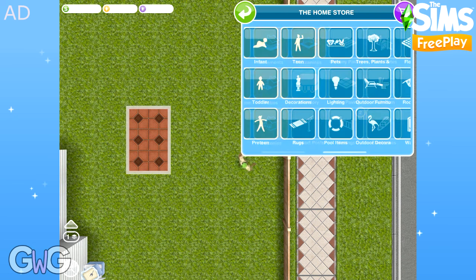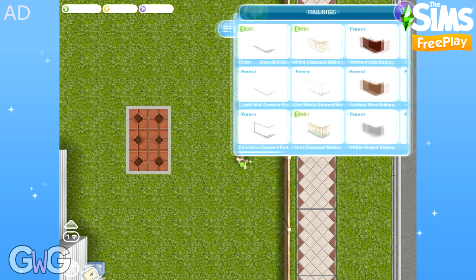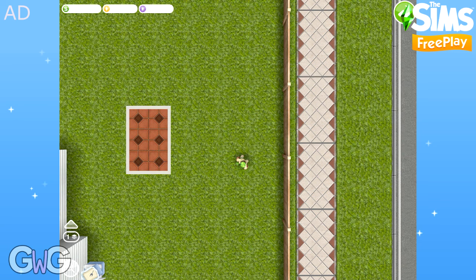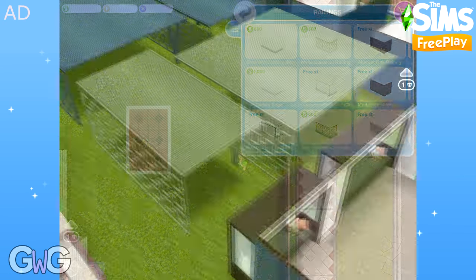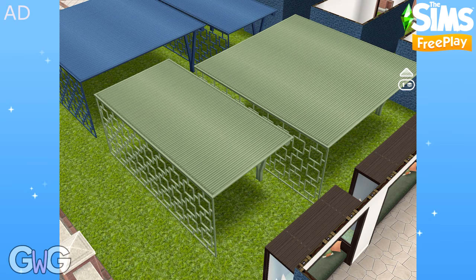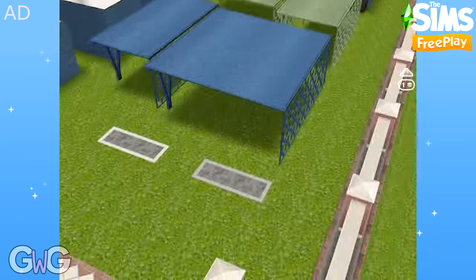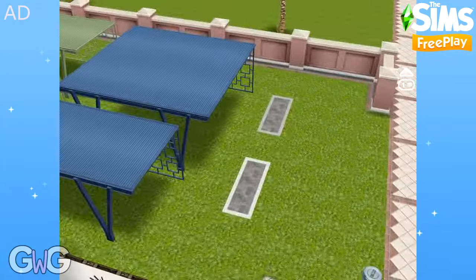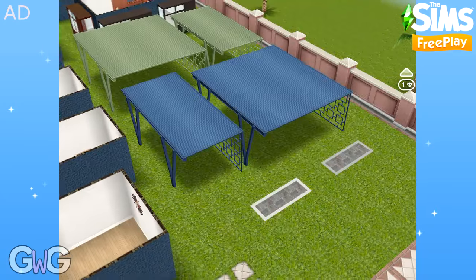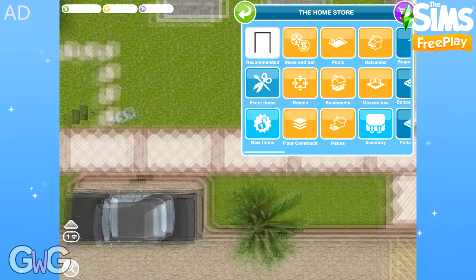And then in the railings tab, you can find the grey and light Mid-Century edge. This is a railing you can use on a patio or a balcony, but instead of being a proper railing, it is more like a curb — very low to the ground and works great for creating flat roofs. Check out my how-to-build an overhanging flat roof video for more information.